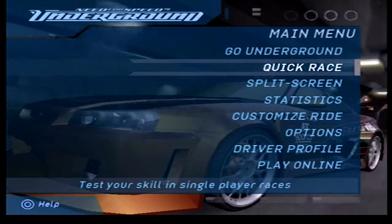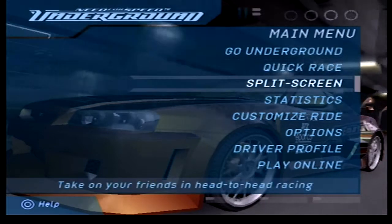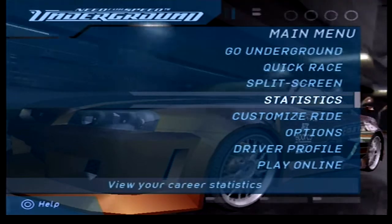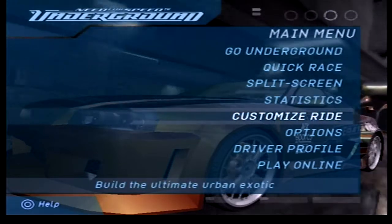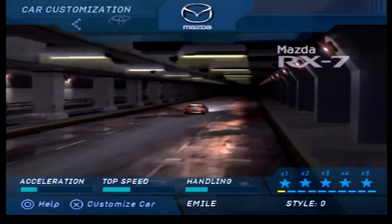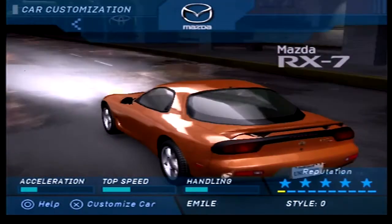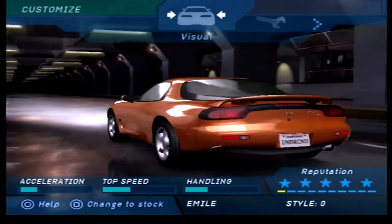There's Quick Race, which is just single player races where you pick the track and the cars. Split Screen, which is of course a split screen competition. Career Statistics, which there's nothing in there at the moment. There's Customised Rideware, which is actually pretty cool — you can customise all of the stock cars in the game. Once you unlock them in the Career Mode, you can customise them without spending money.